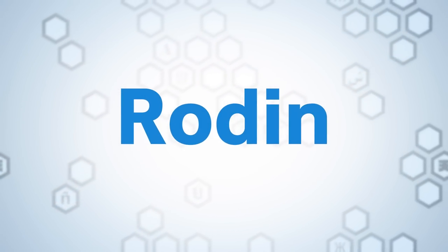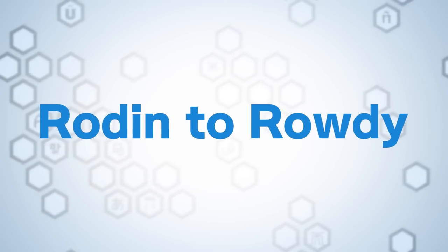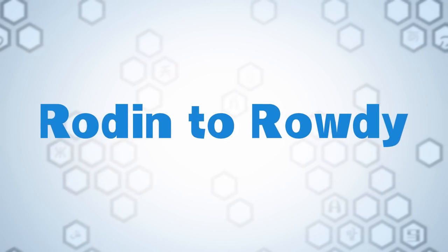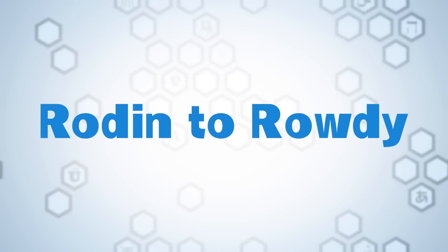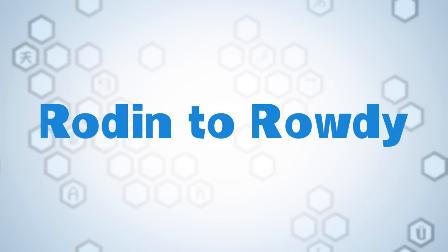Rowdy is closely related to the Rodan font family, a widely used typeface in Japan, seen as Japan's Helvetica due to its common use. Rowdy in fact uses Rodan glyphs as a starting point before they were modified with a heavy push to the right, now featuring a high, uneven contrast with thick lines on one side, creating a dynamic, lively and crisp feeling. This dynamic design is what resulted in its selection to be used as part of Splatoon's font.